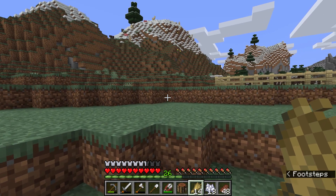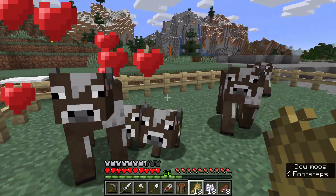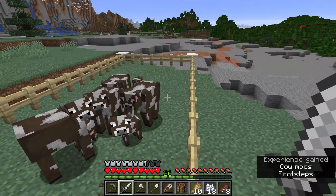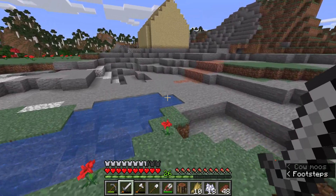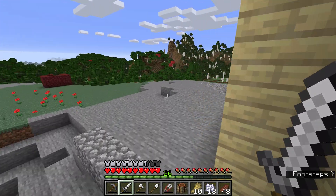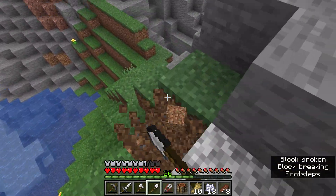I'm gonna just take that out of my hand so I don't accidentally place a dirt block. One, two, three, four — there we go. That makes two more cows for my cow farm. They're obviously not despawning, so I made a decent enough sized cow farm. Now that we're done with that, it's time to go get some more dirt.